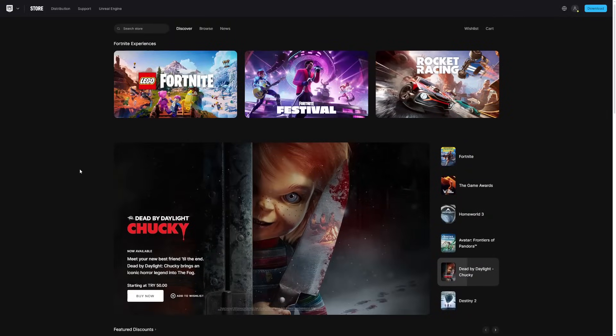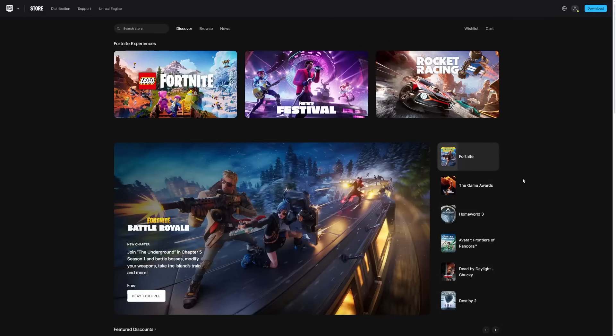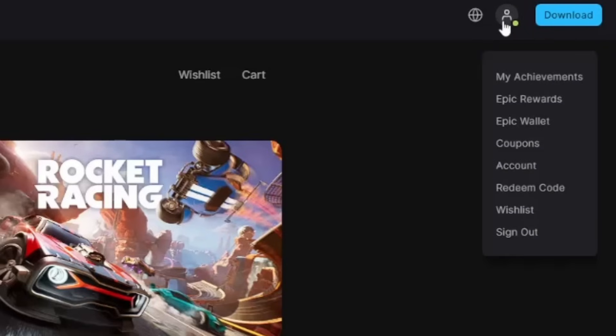After you load up epicgames.com, you'll see the Epic Games website with things like Lego Fortnite, Fortnite Festival, and Rocket Racing — but those aren't what we're interested in. Look at the top right corner and find the little person icon. Hover over it and go down to where it says 'account,' then click on it.